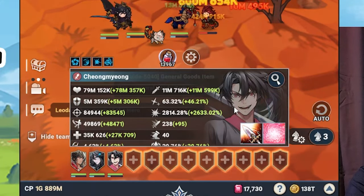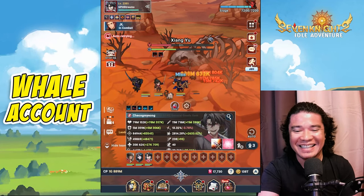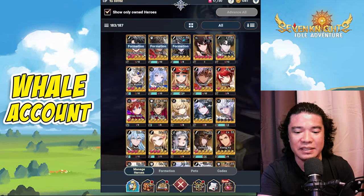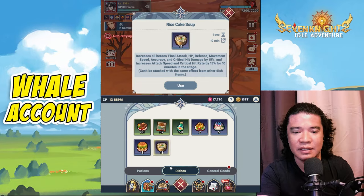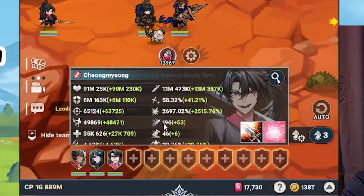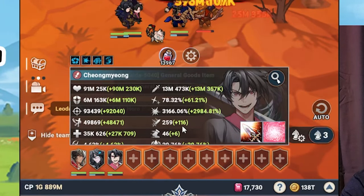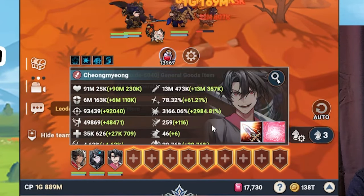This is without the food buff. If we place a food buff or dish, we have attack speed starting at 196, then it becomes 231, and that will be 259 attack speed including the food buff or dish.